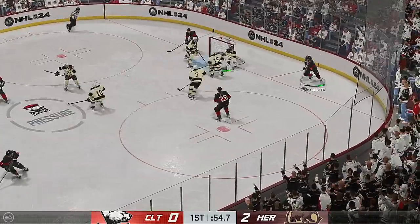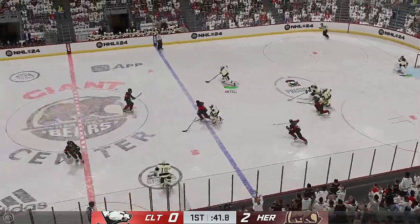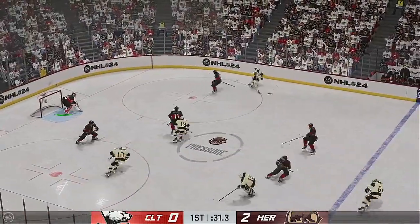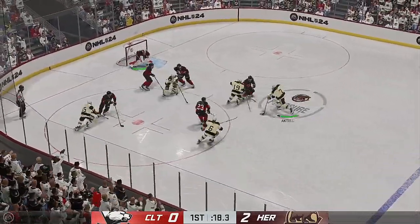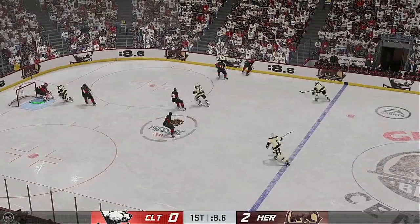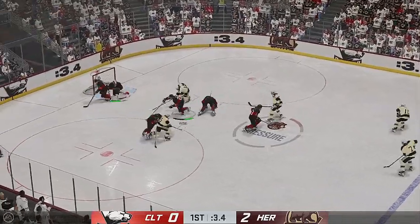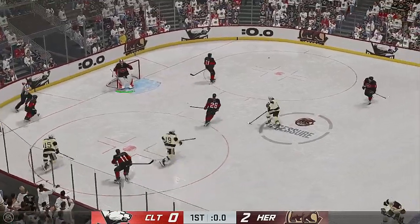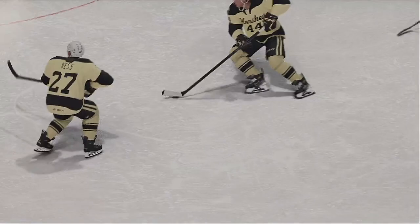Sends it down low. Here's a shot, and that's deflected off someone in front. Hershey's playing it through the neutral zone. Here's a chance — what a chance, but they can't connect. Snapper from the slot and the traffic jam in front blocks the shot. The Bears gain control of the puck against the wall. Steps in front of that one and he lays out to block that one. Period number one in the books.